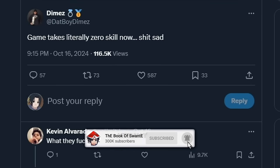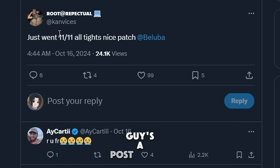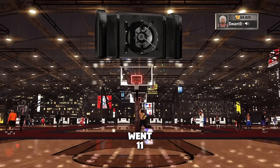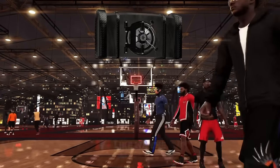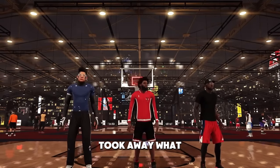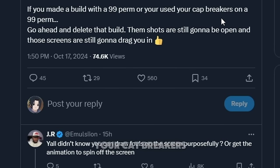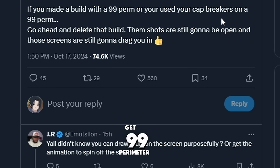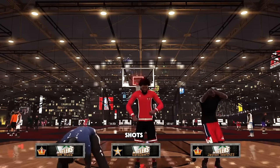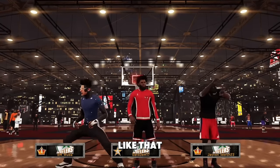Someone said the game takes literally zero skill now — sad. A post scorer said he just went 11 and 11 all tights — nice patch. Someone else tweets: you made a build with 99 perimeter or used cap breakers to get 99 perimeter — go ahead and delete that build because shots are still going to be open and screens are still going to drag you to hell.